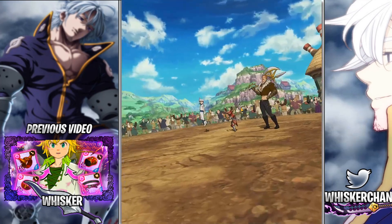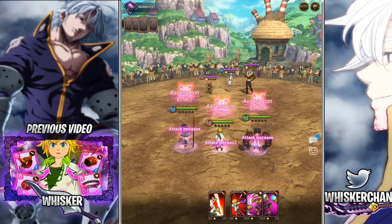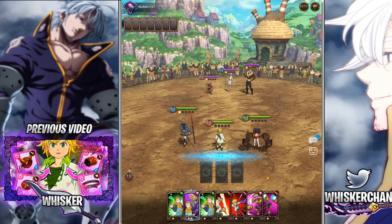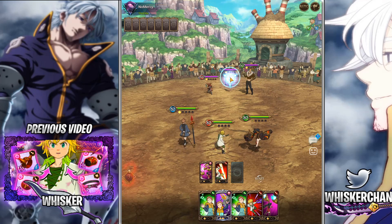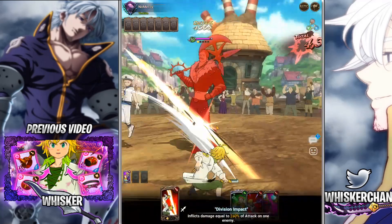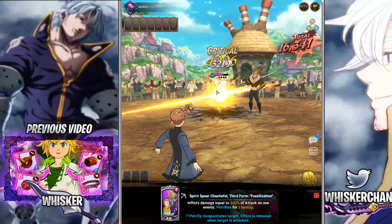Okay, here we have it. First game. Looks like a Lost Fame Meliodas. Oh yes! What we'll be doing — hopefully — we're going to decrease his attack, and then nuke into his king and fossilize his king. Because why not? And then we'll get king's ult next turn, hopefully. Nice crits, as usual. Good damage.